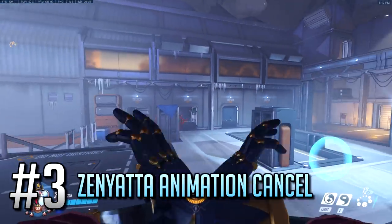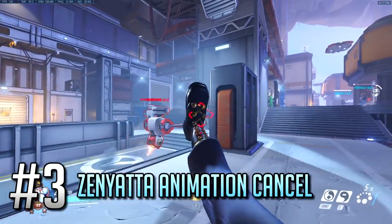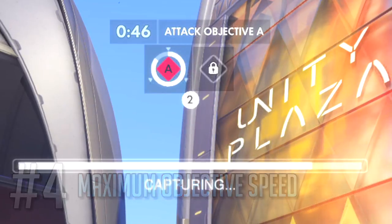Number 3: You can cancel Zenyatta's Orb Volley by using Melee. That makes sure you don't unnecessarily give away your position when you don't have line of sight to any targets. Number 4: When it comes to payload movement and capture point speed, it maximizes upon three players being on the objective.